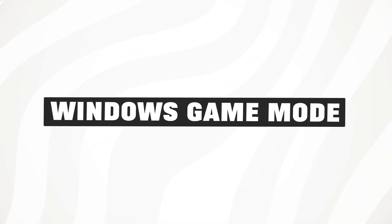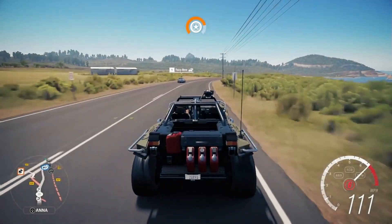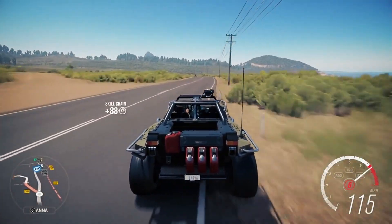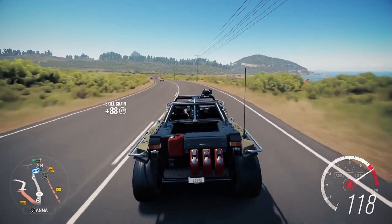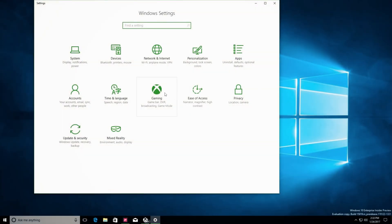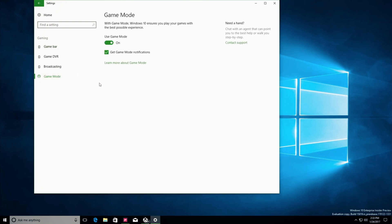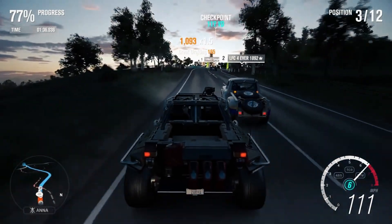The next thing I would recommend if you're struggling with consistent frame rate is to disable something called game mode. Game mode was first introduced back in 2017 with the promise of boosting game performance. The idea was that your computer will be able to detect games and give them priority over resources, and in theory this would lead to a more stable frame rate — which sounds fantastic, right?